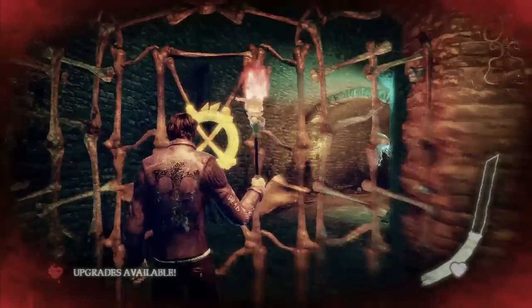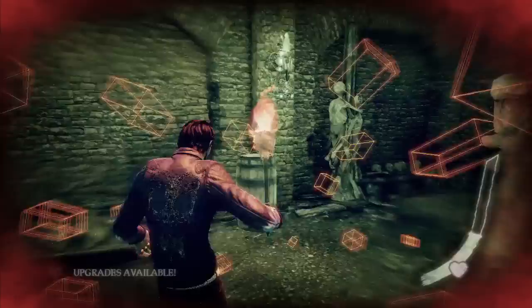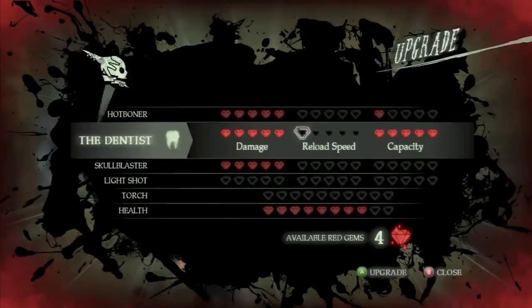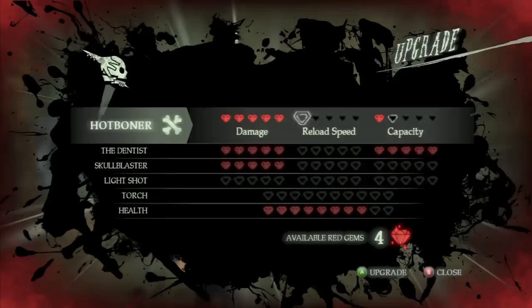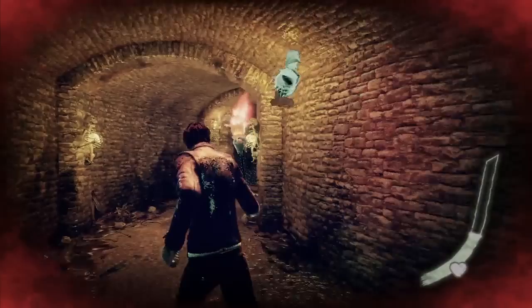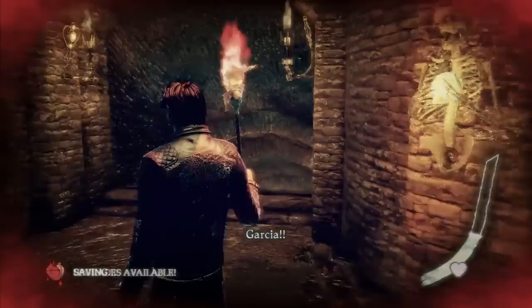There's a barrel over there — I'm glad I went back for that. Now we actually have two red gems to spend. I think the last thing I upgraded was the Hot Boner's capacity, but I don't know if that's really useful. I think we'll put them into the light shot stun time — increasing the length of the light shot's effectiveness seems like a better use than increasing the capacity of the Hot Boner.